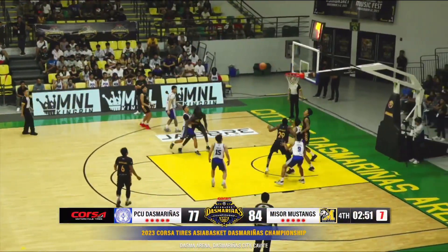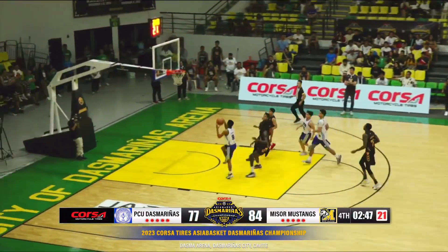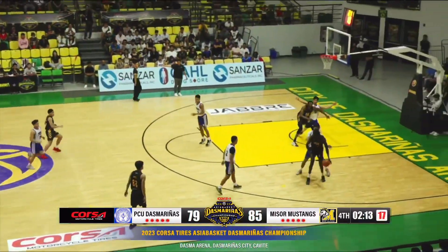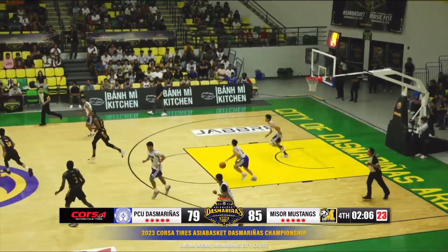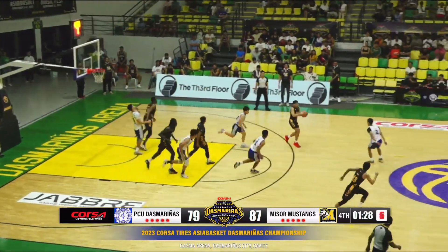Doromal finds his spot from mid-range. Rebound PCU Dasmarinas — Morillo to Endrenal for the lay-in, and that's good. Run to floor every given opportunity. Eugene Toba with the post down inside to last Fulibali — nice pump fake, easy finish. And that slight hesitation — even if it's worse than him. End the drama.